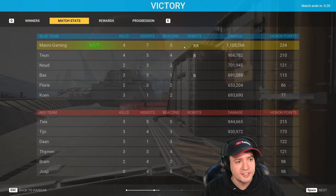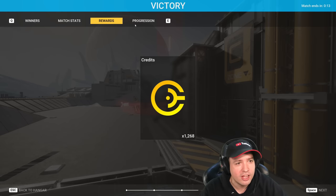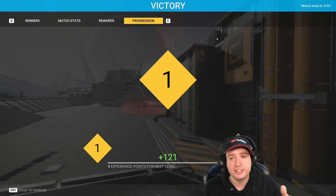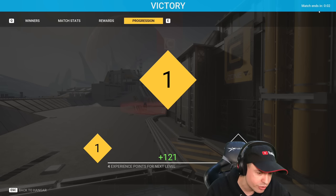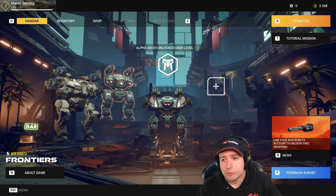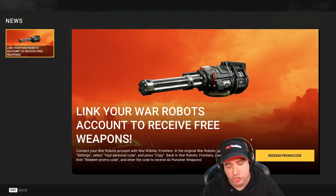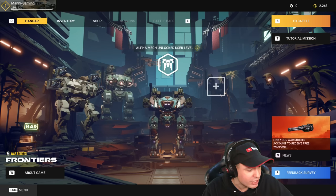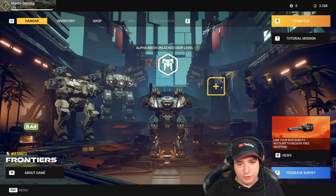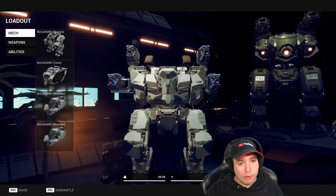The match ends in 20 seconds so we're seeing some stats here — Money Gaming did 1.1 million damage and gained a lot of credits and experience. Let's look at the menu. When you link the game to your War Robots account, you can get an extra quad Punisher with a promo code, though I couldn't find it on Android. We have a bunch of robot slots — four slots for robots and one for an Alpha.